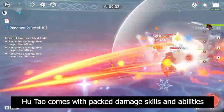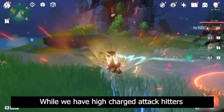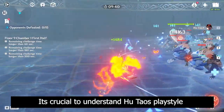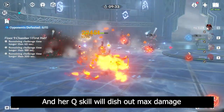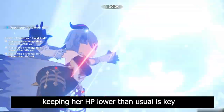Hutao comes with packed damage skills and abilities, and her charge attacks have to be one of the highest hitters in Genshin Impact. Hutao is meant to spam her charge attacks as you're looking to apply the blood blossom effect to enemies. It's crucial to understand Hutao's playstyle — you want to keep her HP lower than 50%, as her passive talent will increase her pyro damage by 33%, and her Q skill will dish out max damage when HP is lower than 50%.